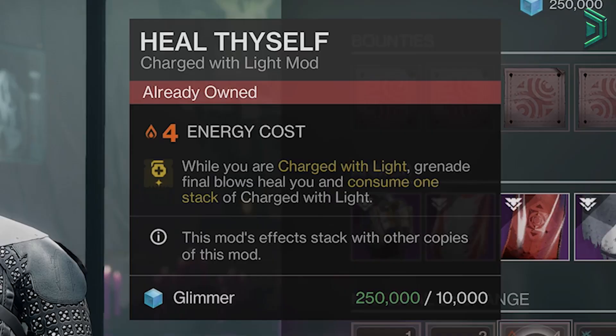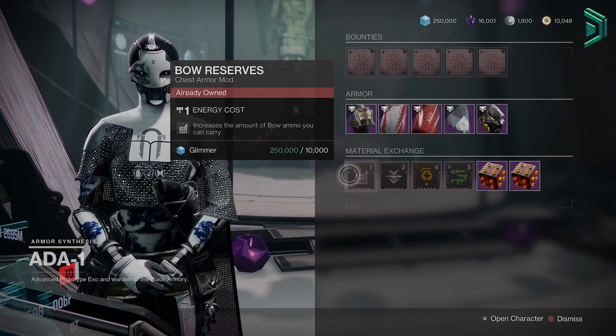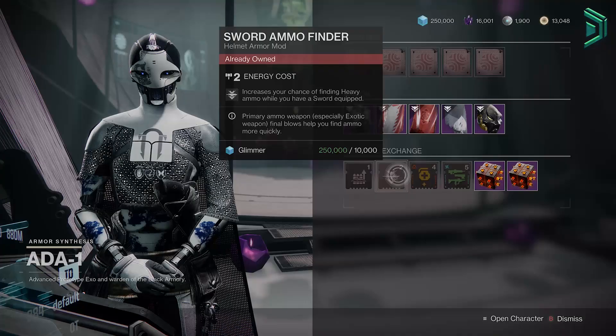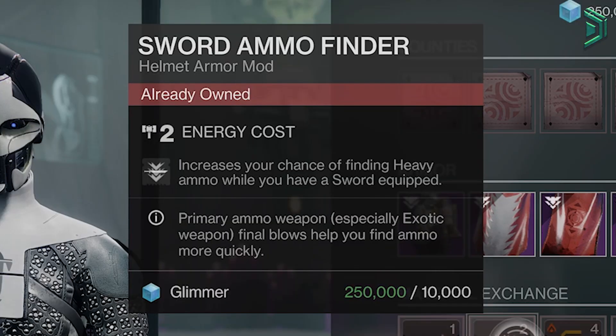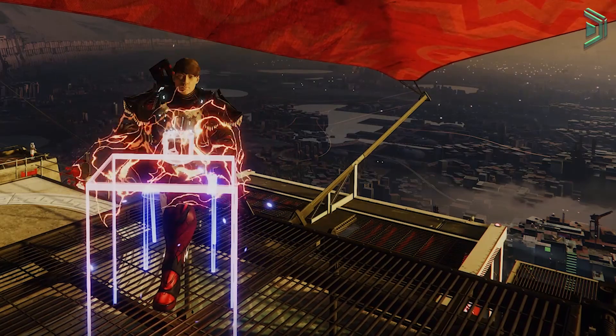The second mod you want is Heal Thyself — this is good for grenade builds where you want health when getting kills with them, pick it up. The other 2 mods today are Bow Reserves, pick up for PvE, and lastly Sword Ammo Finder, also grab for PvE. As always, remember to pick up what you don't already have and I'll see you guys in the next PSA.